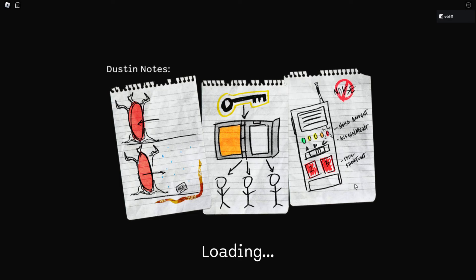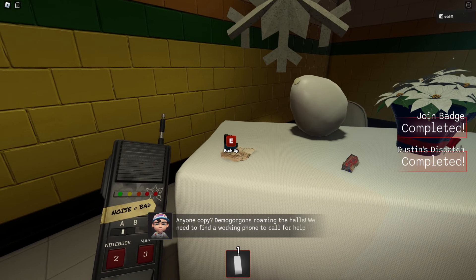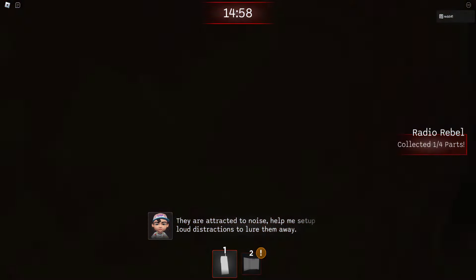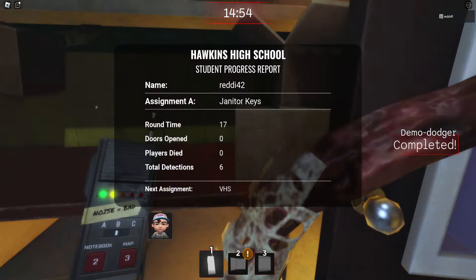We're going to get the four radio parts for the Stranger Things Netflix event. We start off at the beginning — pick up the radio, pick up the batteries. You should see the Radio Rebel quest on the right side. If it doesn't pop up, redraw in a new game. Pick up everything here.